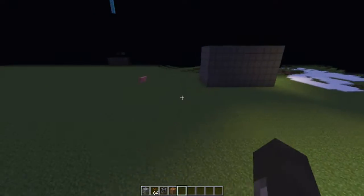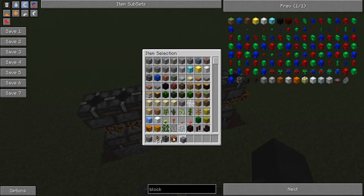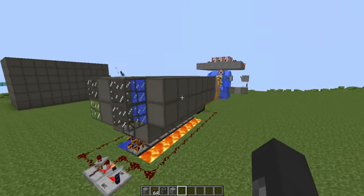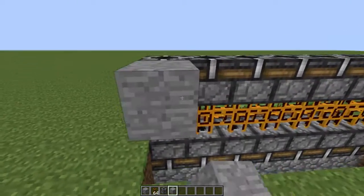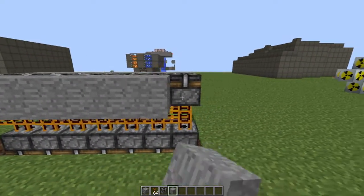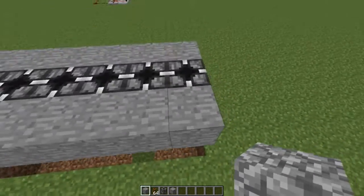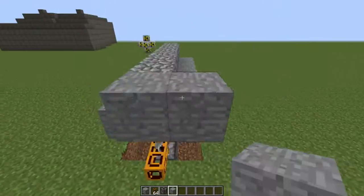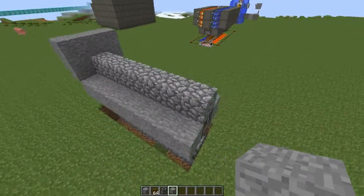Now you want to build this bowl to put the water and lava in. You can basically make this out of any resource; I'm just going to use stone. This is reinforced stone over here but you don't really need anything fancy. Just make a little bowl and put some cobblestone on the bottom, just like that.